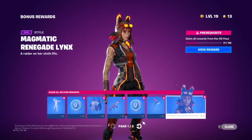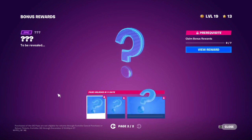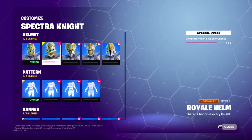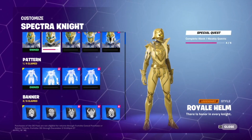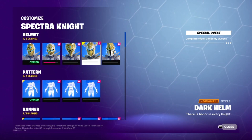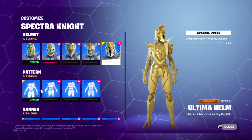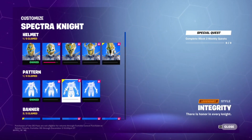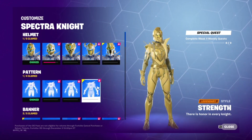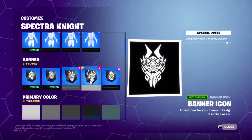Then we have bonus rewards including V-Bucks, an emote, a Blaze version, and a pickaxe. These will be unlocked in 11 days. Spectra Knight also has other combinations to unlock through challenges — you've got a Royal Helm, Spider Helm, Dark Helm, and an Ultimate Helm, which is a nice helmet from the Ultimate Knight.